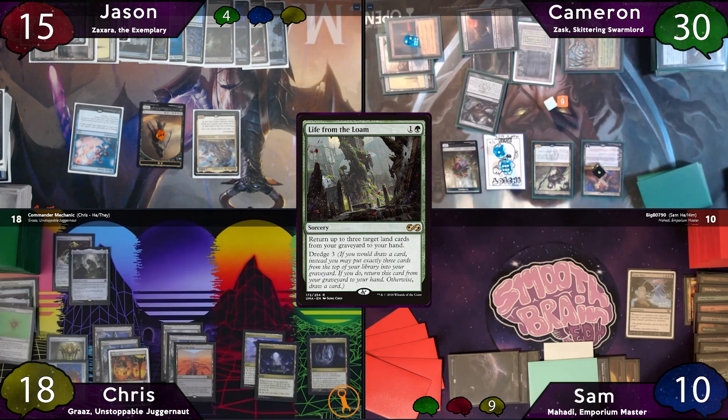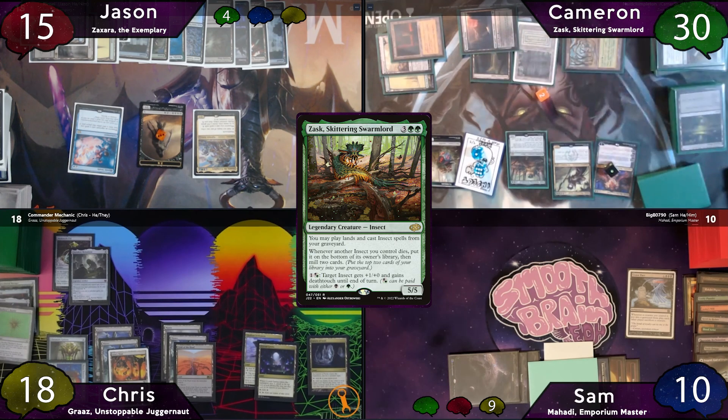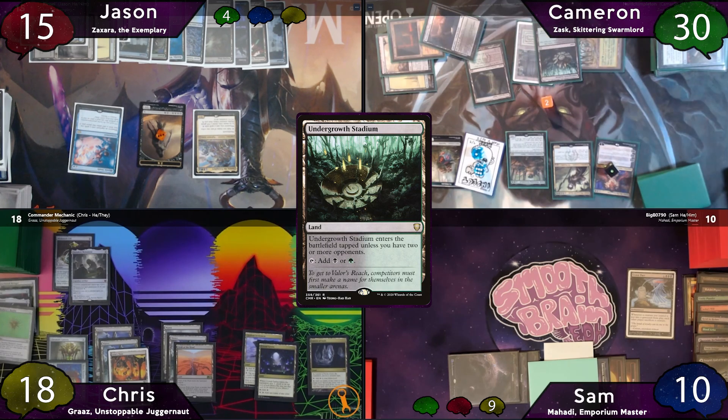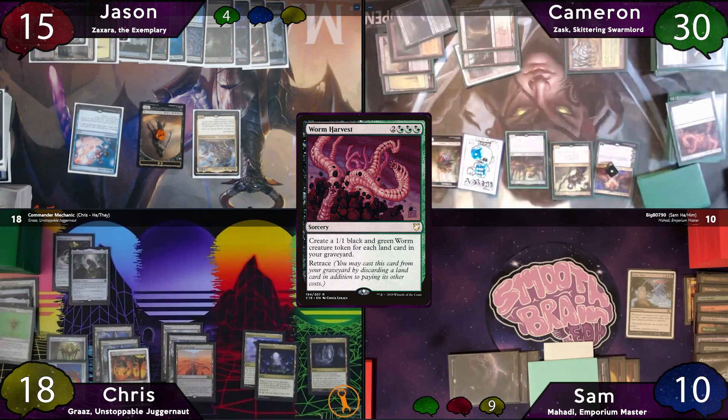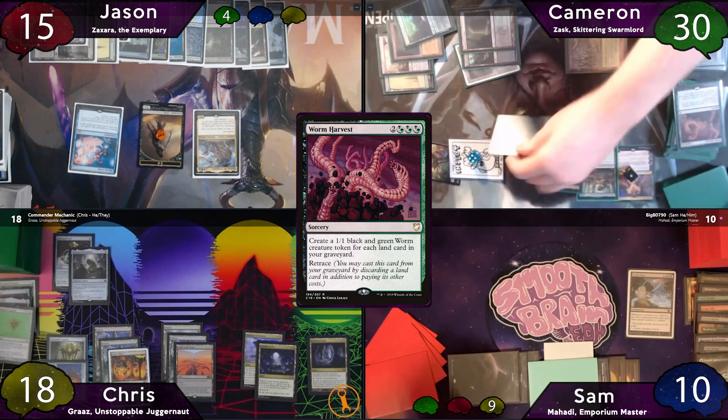Cameron recasts his commander paying the 1, cycles Baron Moor again, plays Undergrowth Stadium as land for turn, then retraces Wyrm Harvest without paying the 1, getting 9 more Wyrms. He moves to combat, swings 10 at Sam and 5 at Chris — and unfortunately this kills Sam.